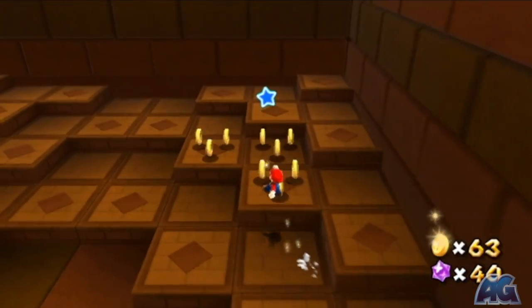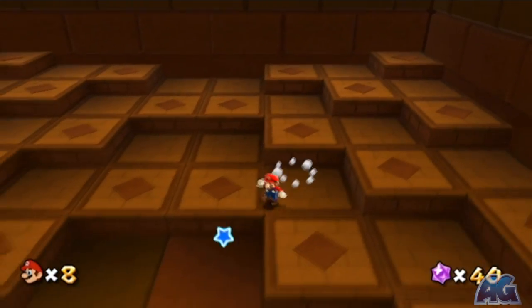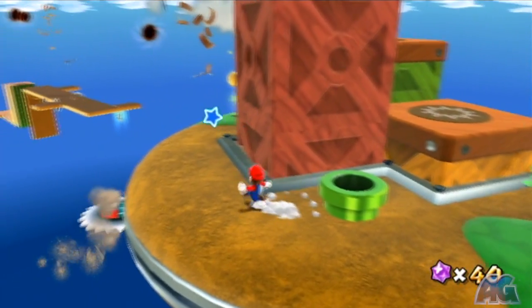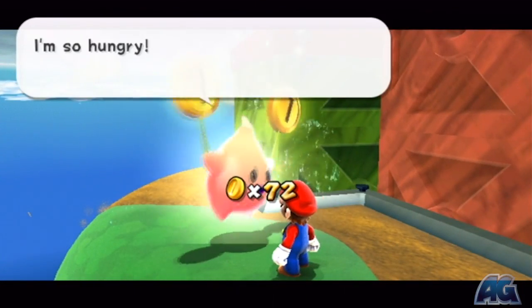So just do your best and pick up as many as you can — you really need to get most, if not all, of these coins. If you follow the pattern I did you should be able to do it just fine. There's my 70. So we're going to go talk to that hungry Luma, and he's going to transform into the plant with the hidden star on it. He's right here — just talk to him and feed him 70 coins.